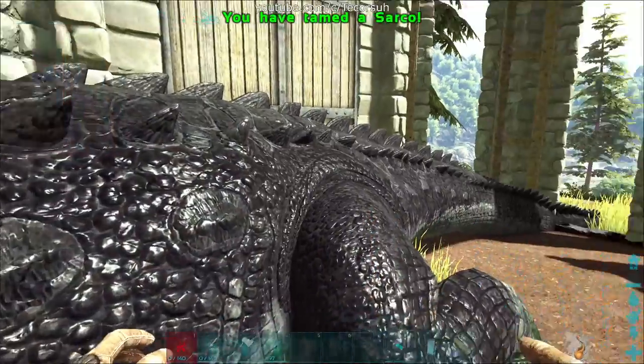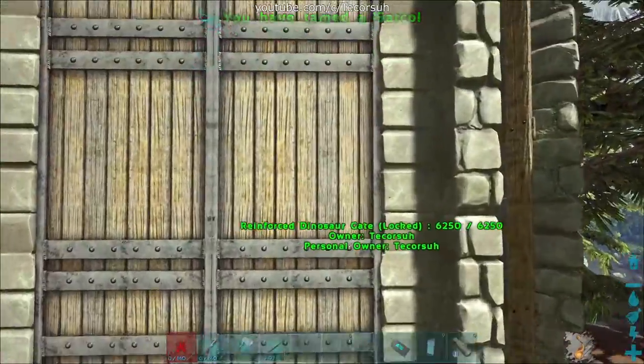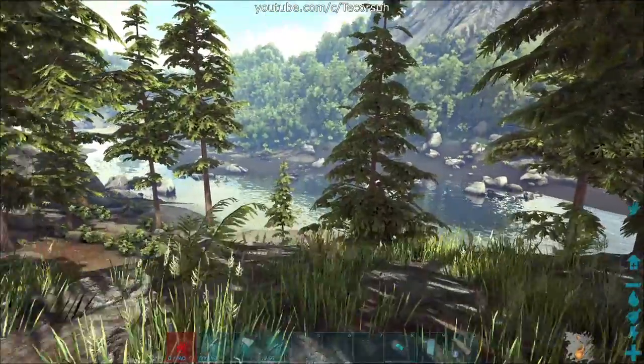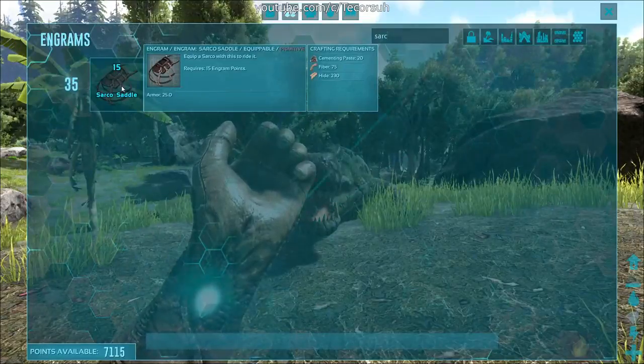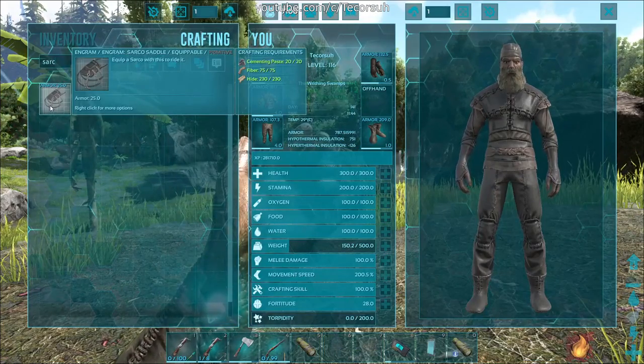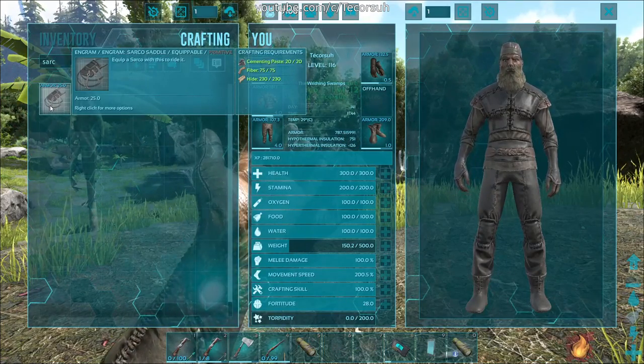If this video was helpful, make sure you like and share it — your support really helps out the channel. Now for the neat facts I promised earlier. The Sarkosuchus saddle engram can be learned at level 35 and can be crafted in your inventory with hide, fiber, and cementing paste.